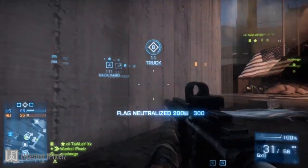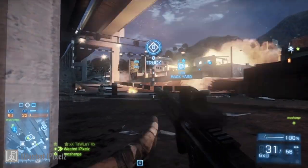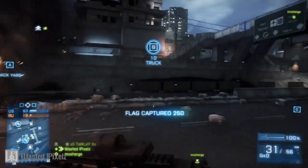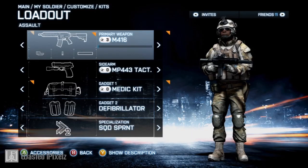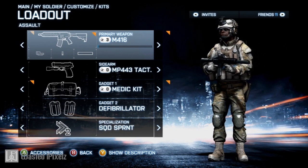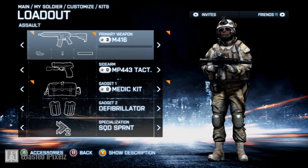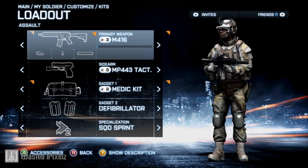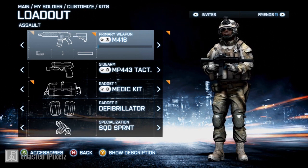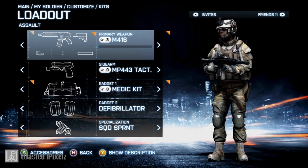Now that I've covered how to use the Assault Kit properly, here's my personal favorite loadout so far. For the gun I'm using the M416, which is unlocked fairly early — I believe it's around the second unlock. I use it with a red dot sight, a silencer, and a foregrip. The foregrip reduces recoil, the silencer keeps you off the minimap without deflecting damage too much, and the red dot makes it easier to lock onto targets compared to iron sights.